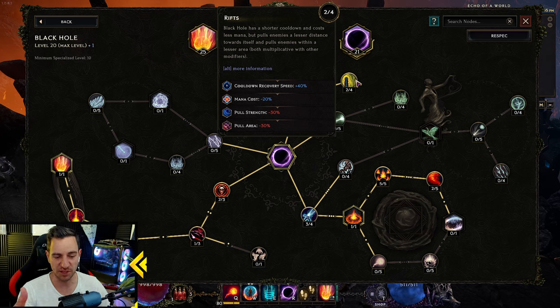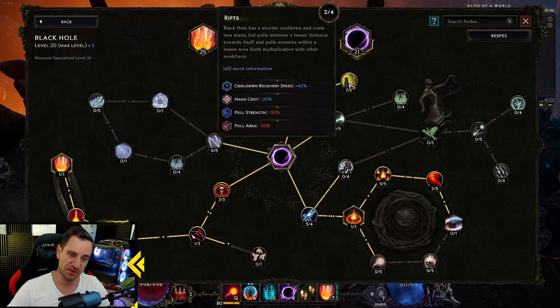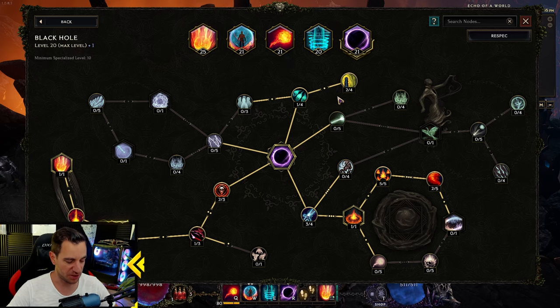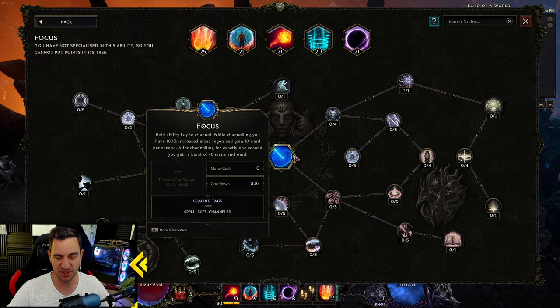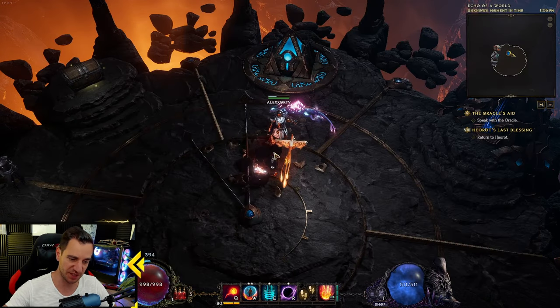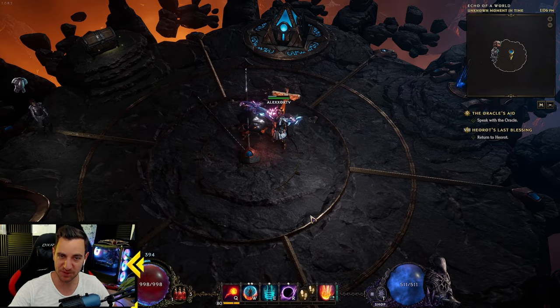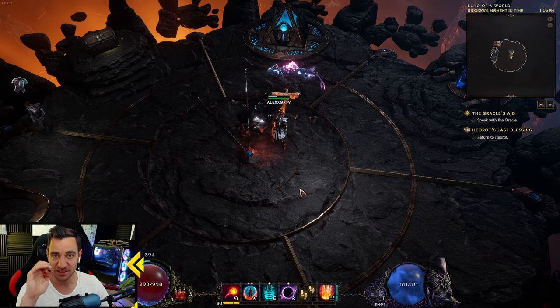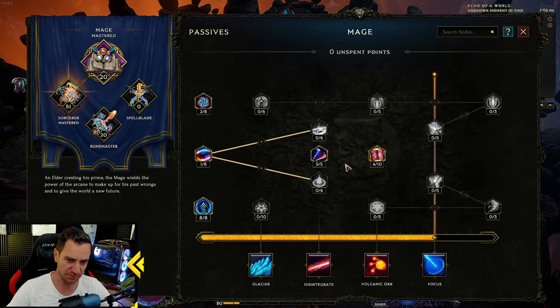The Black Hole cooldown aligns pretty nicely with when you have enough mana again to cast it, and all the meteors usually line up well if you have the right items. What we lose compared to the other build is Focus - we used that to gain mana fast, but we can't use it here because we don't have enough spell slots. So we rely on items to get our mana up. This build is even more mana-heavy because you don't have Focus, so you need proper items.